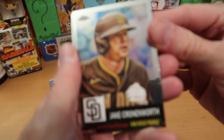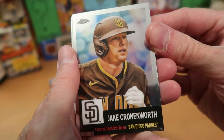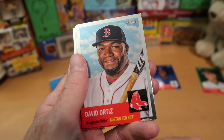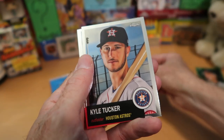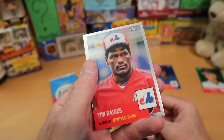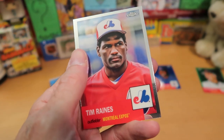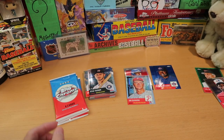Jake Cronenworth running for the Padres. We got David Ortiz — nice Ortiz card, nice expression on his face. And Kyle Tucker. And then we got Tim Raines — a nice IPC Tim Raines that I will certainly be happy to keep, put that in the Wolf Lair for sure.